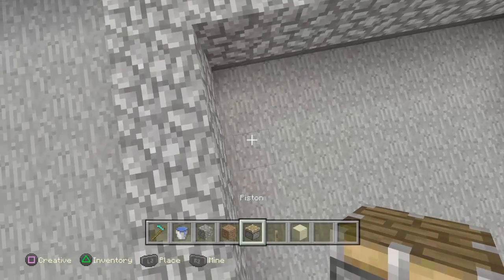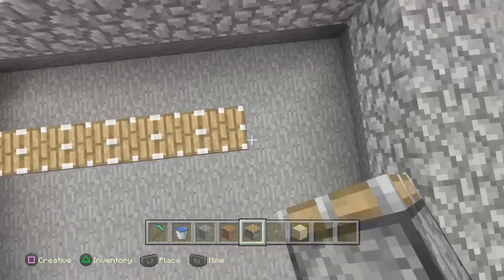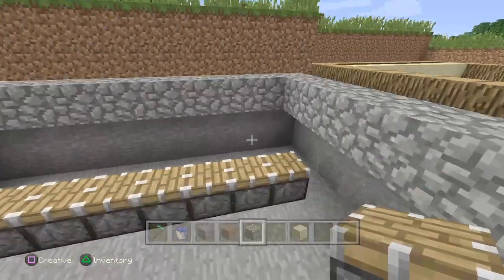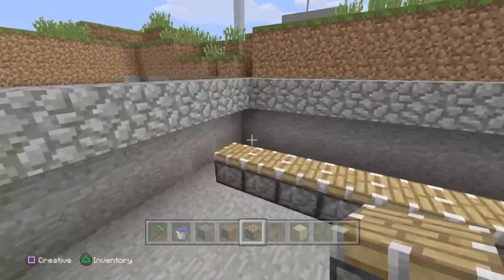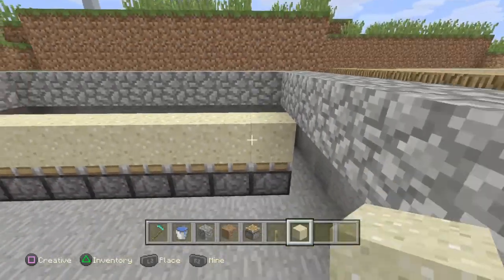What you want to do now is go to the second-to-last block and start putting pistons down, like I have done here. Up above the pistons you want to put sand on top of them.